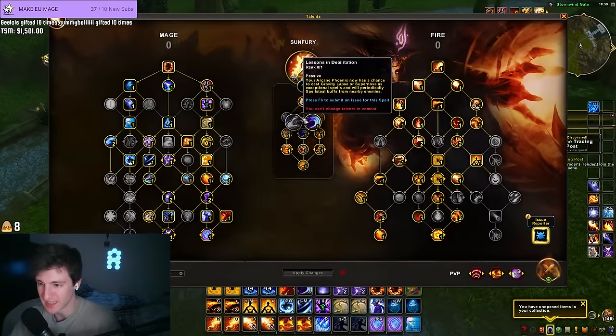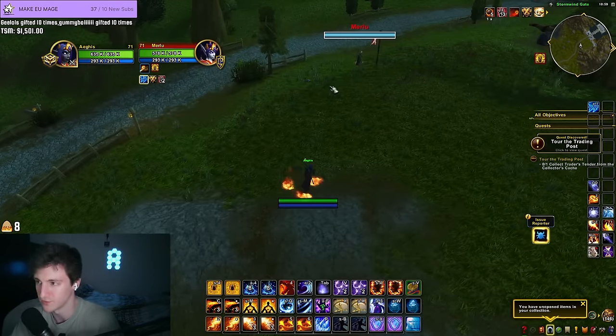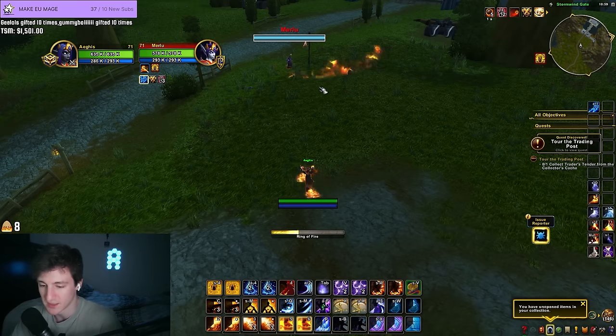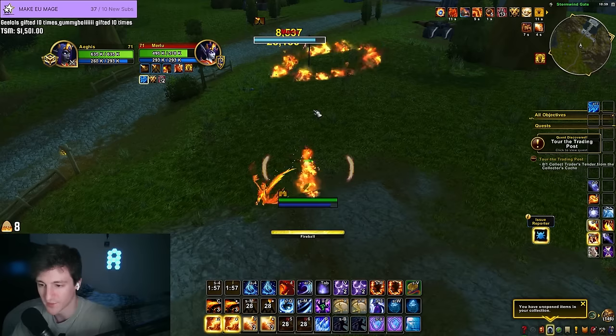All right, let's build up some Flame Cannon here. I want to build up some Phoenixes or some Spell Fire — every six Hot Streaks, or when you're out of combat, you get one. All right, let's just do Ring of Fire into Living Bomb into Fireball, Combust, Fireboss, Fireboss, stun.